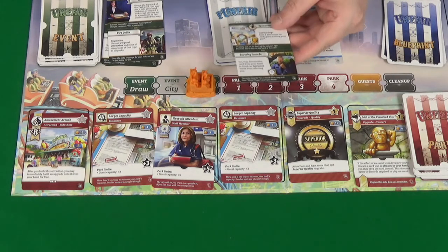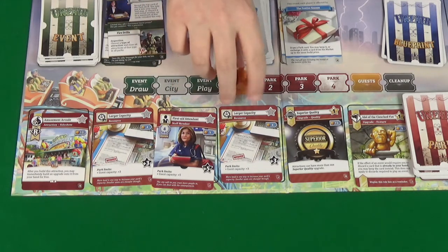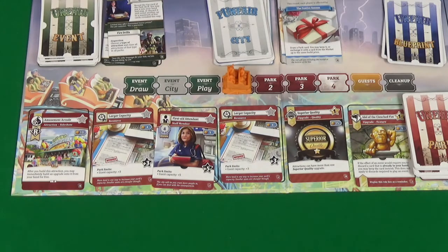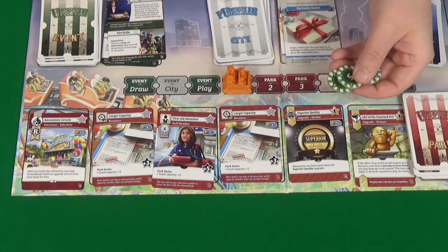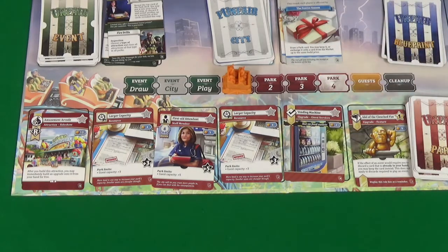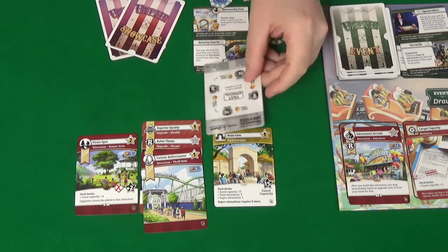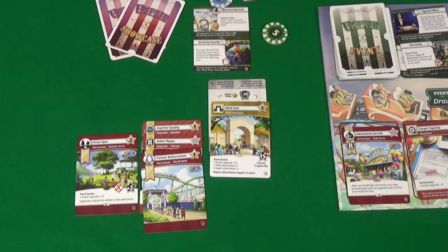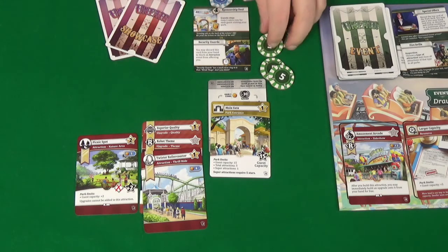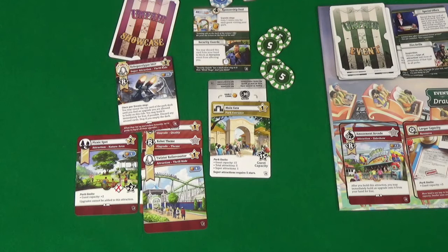Pixel is going to play Sponsorship Deals — in the guest step she gains one extra coin for each guest visiting her park. Then park one: I need a quality upgrade for my food outlet, so I'll pick that up and build it for 15 coins. The new card out is a vending machine. Pixel then takes out three loans, giving her minus 30 points at the end of the game, but that gives her 15 coins, which she uses to build a super attraction: Ropocalypse 2057.